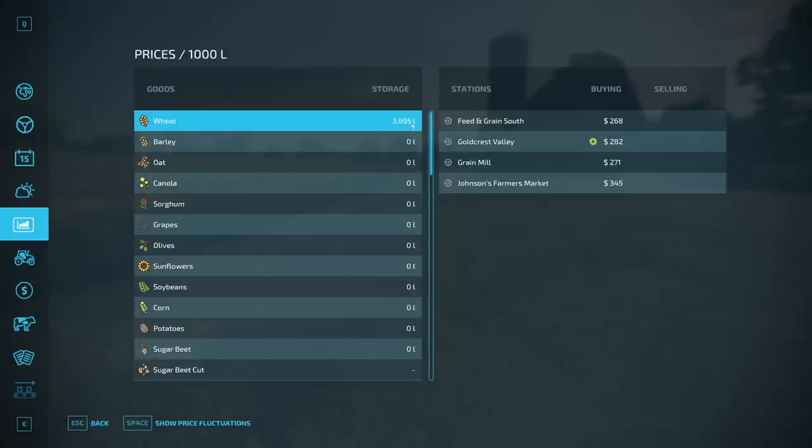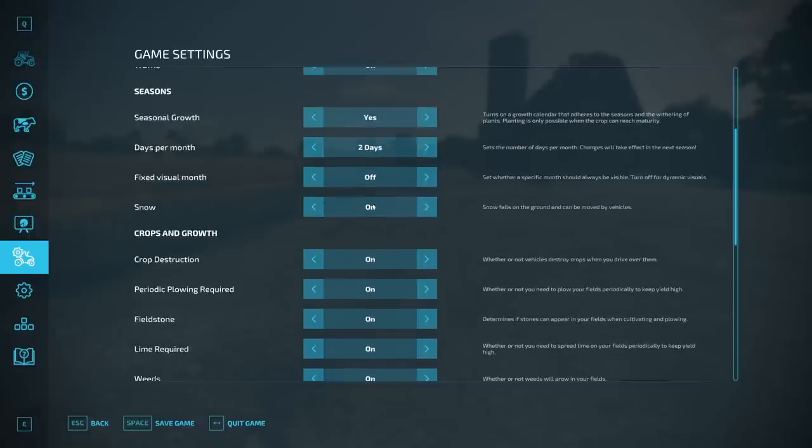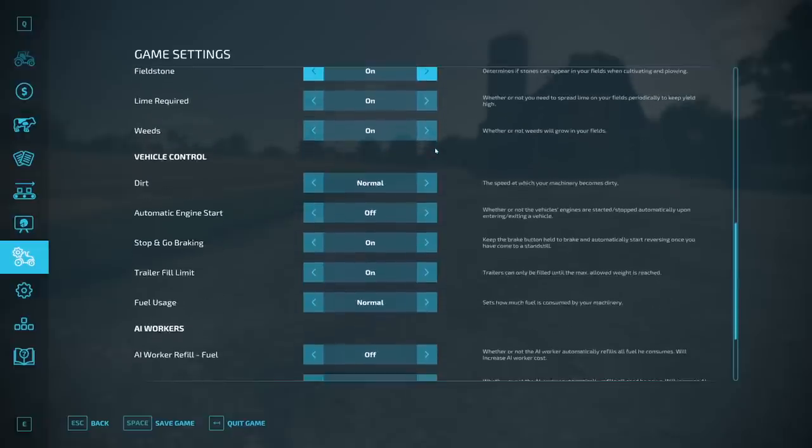You can see on the prices menu we have our wheat in storage — I could get up to $345 per thousand liters right now. I am running on hard economic difficulty. Looking at game settings, I've got the economic difficulty set to hard. I set our seasons days to two days a month, up from the default of one day a month — that gives us a little more flexibility with the weather and more to do each day as we start. We do have snow on, and we are playing with crop destruction, plowing requirements, stone, lime, weeds — we've got it all turned on. We're also going to play with the new trailer fill limit feature.